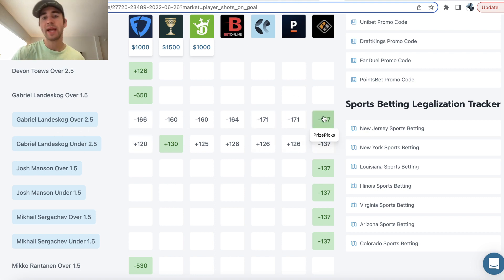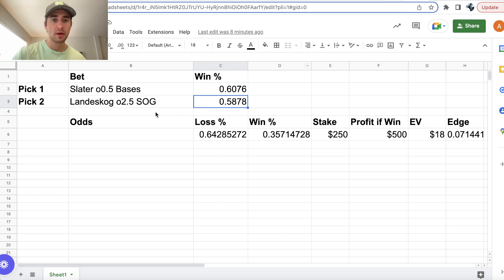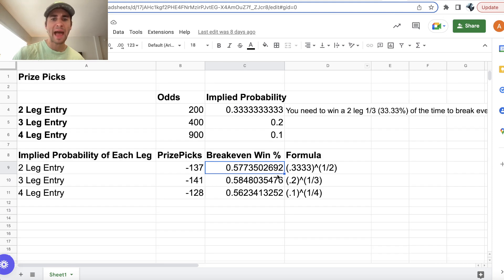Minus 137, Landskog over two and a half shots on goal — just looking for big line discrepancies versus the sportsbooks. The sportsbooks are more efficient betting markets, and they imply what they think the win probability for a player prop is through their odds. The fact that Pinnacle is pricing the over all the way at minus 171 and giving you plus 126 on the under tells us Landskog over two and a half shots on goal should be winning at a clip of roughly 58-59%.